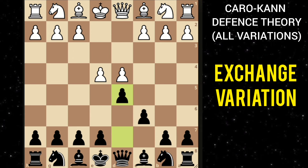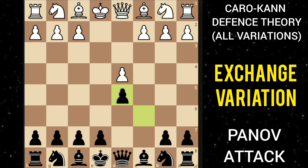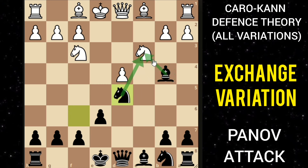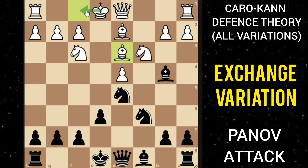After e takes d5 and you recapture, white can also choose to play c4 — this is the Panov Attack. You don't have to take this pawn, otherwise white will recapture and you'll have a quick lead in development. Just play knight f6, and after knight c3 you play e6, which is quite solid. If he develops the other knight, play bishop b4 putting pressure on this knight, and after c takes d5 you play knight takes d5 putting pressure, then bishop d2. You can play knight c6 developing, and after bishop d3 preparing to castle, you castle on the next move.